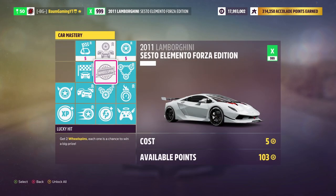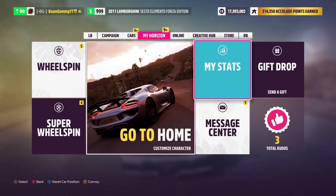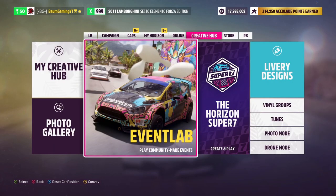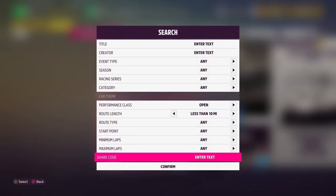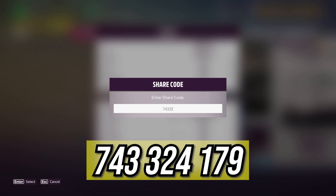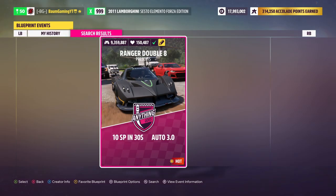You can see we started at 103 available points. So let's move into the second step, which is going over to the Creative Hub. You're going to go into Event Lab, then Event Blueprints, and then hit the Search button — it's the Back button on Xbox. Then type in this code in the Share Code field: 743-324-179. When you do that, hit Confirm, and it'll bring you to this event called '10 SP in 30S' — which is 10 skill points in 30 seconds.